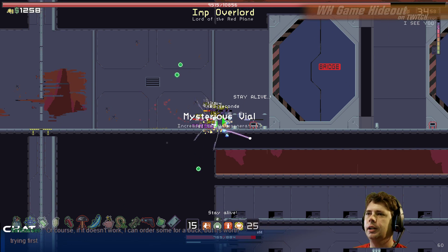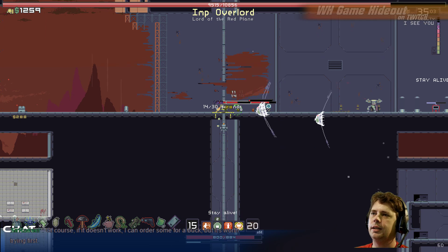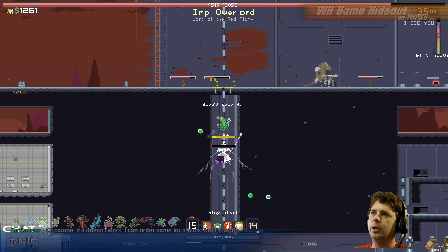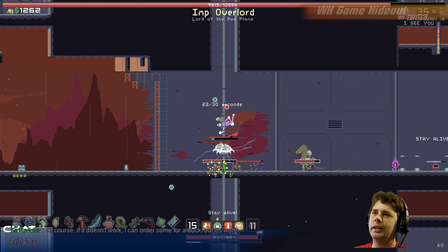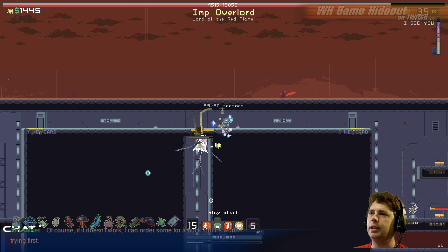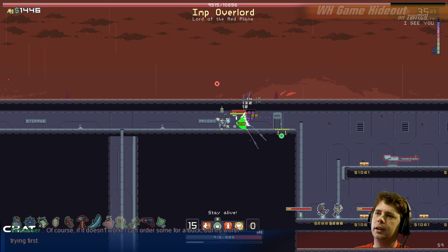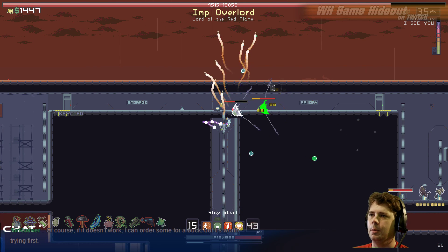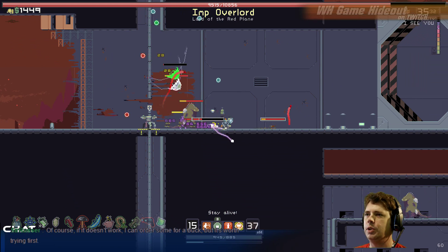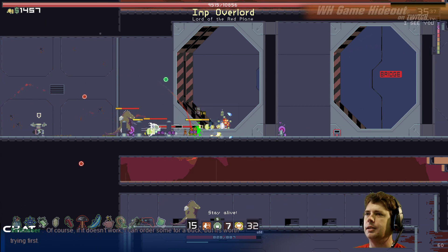We're gonna get some more healing. I gotta use my keycard — I forgot all about the keycard that I risked my life to get. I want to go to the armory because that's where the gun is. I heard that door open, I gotta go open the other door. While I'm waiting, I'll go get the gun. That's probably a better strategy.